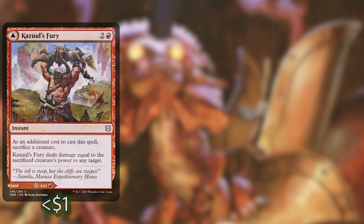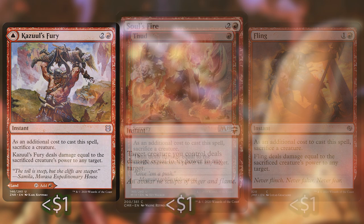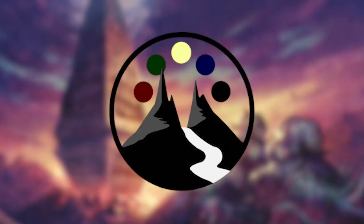If those cards don't get the job done, flinging Thromok certainly will — with cards like Kazuul's Fury (which is also a land on the other side), Thud, and Fling itself. These cards require you to sacrifice a creature to deal damage equal to its power to any target, so they're mostly a backup since we don't want to sacrifice our huge commander after also sacrificing six to eight tokens just to play him. Soul's Fire is basically a Fling that doesn't require you to sacrifice Thromok. And now we've made it to the Holy Grail — the best card in this deck, your ultimate win-con — Chandra's Ignition. For three and two red, it's a sorcery that makes a target creature you control deal damage equal to its power to each other creature and each opponent. This is the ultimate goal with Thromok: kill everyone all at once.